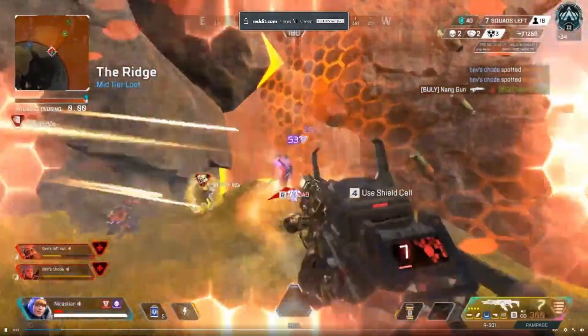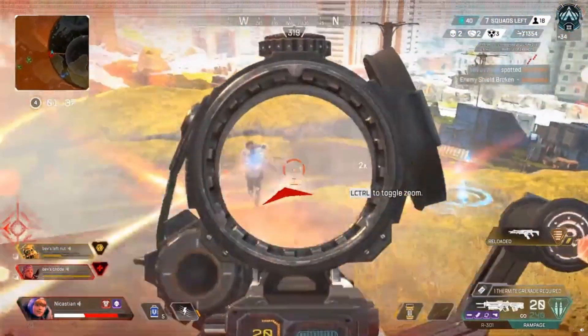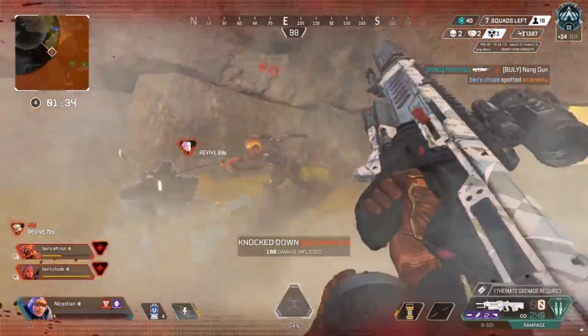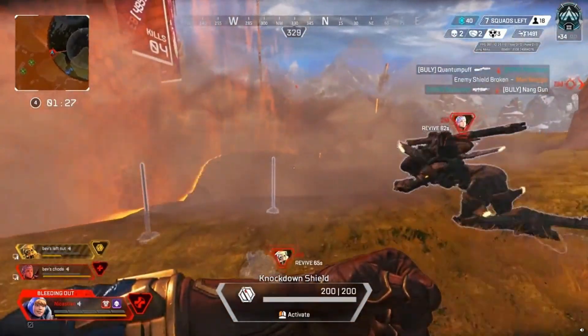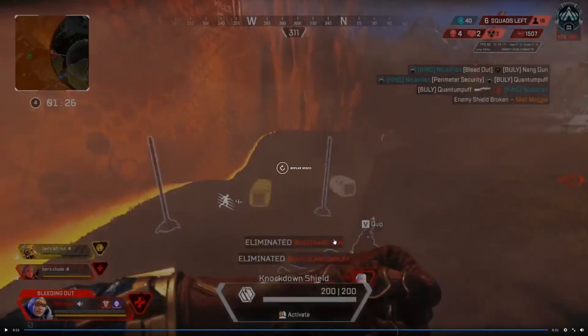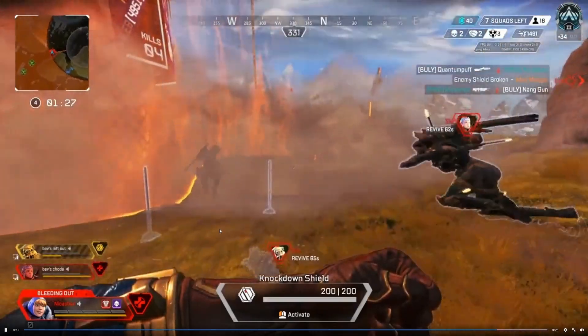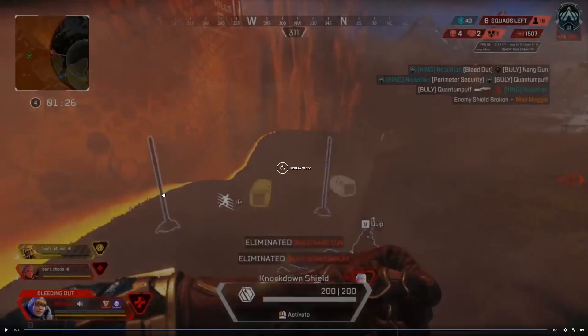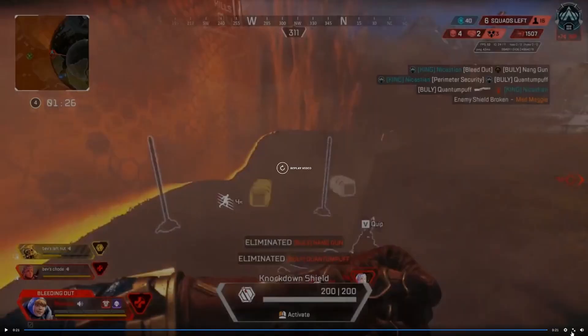Next clip: 'My proudest Watson fence moment.' It looks like someone entering a fight, placing down a fence, and then just fighting. Oh, I thought that was going to happen — yep, someone ran right into it. I can't believe someone fell for that. Watching it again, it almost looks like there wasn't a fence there because of the smoke and video quality. I kind of feel like they just didn't even know that was going to happen, but with the self-res, what a play.